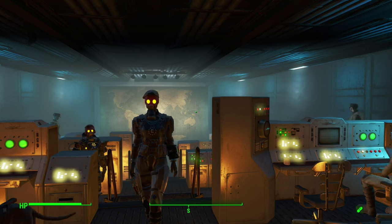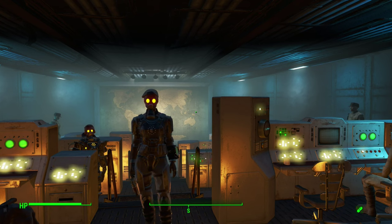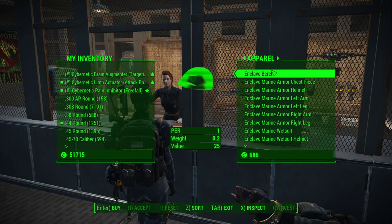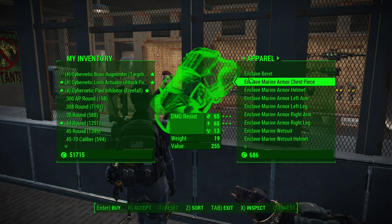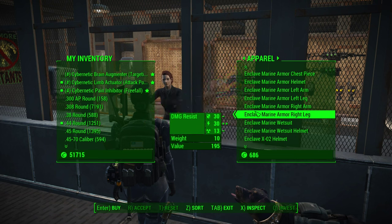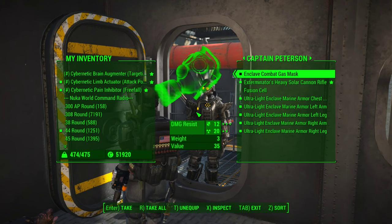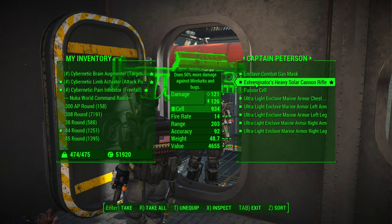We also want good armor for our infantry, and I have two totally free options. Both can be found in America Rising 2 Enclave Marine Armor by Little Window. The mod includes Enclave-specific wetsuits and marine armor pieces — Barrett is now selling them in the shop. All the pieces look great and you can choose either blue or orange for the glowing bits. I chose orange, and you can see them on Captain Peterson here. The marine armor runs a little light, which helps make room for that heavy solar cannon.